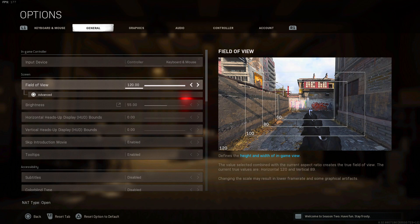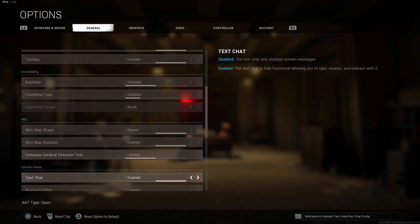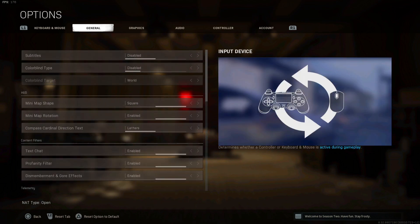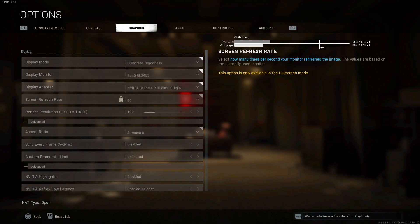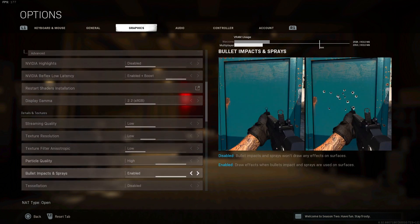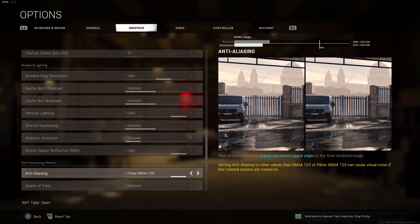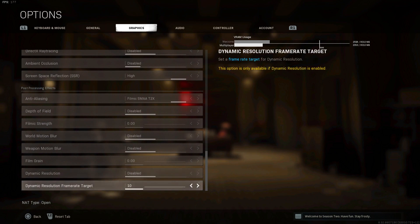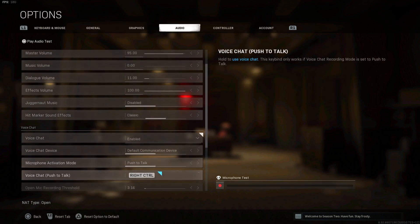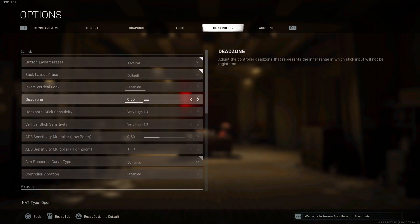Input device: controller, FUIDA V120, brightness 55, no colorblind, minimap shape: square. Now graphics, everything is pretty much on low settings. If I'm going too quick, by all means guys pause the video. Now audio: boost high. Controller: I use a PS4 SCUF controller.